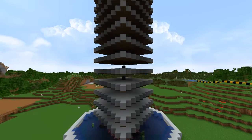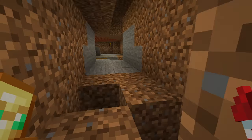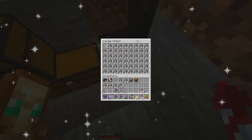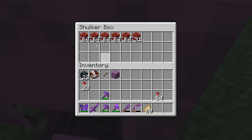Now it's time to AFK overnight in the AFK room and see what I get. After about 10 hours, I'm really excited to see how much gunpowder we got — and wow, that's a lot more than I expected. Now all we need to do is craft our materials into TNT and then go to the nether.